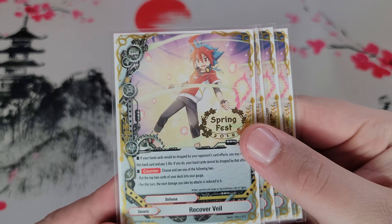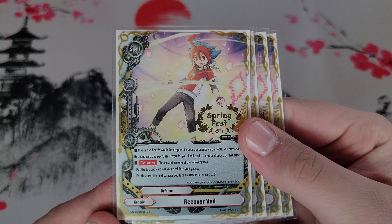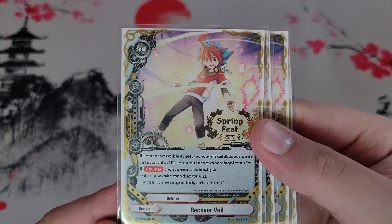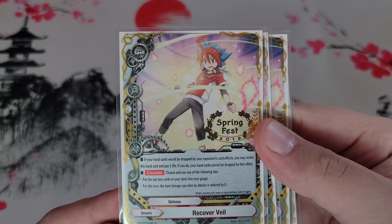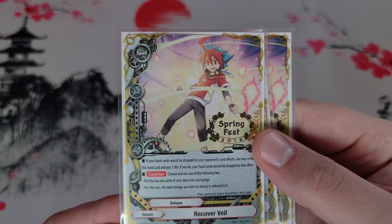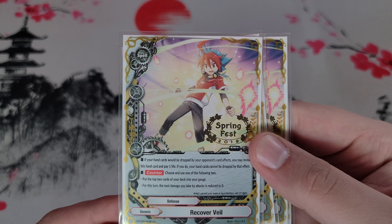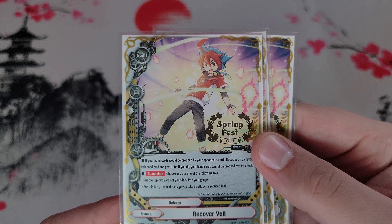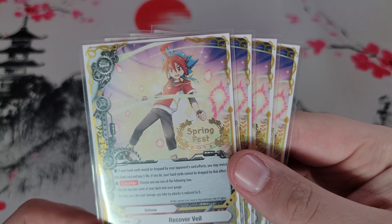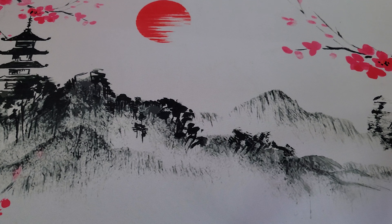Next we have a couple generic spells. Recover Veil: if any card from your hand would be forced to be dropped by your opponent, you can pay a life and show the card to your opponent to keep it. At counter speed it has two abilities: you can just gain two gauge — another way to gain gauge since Skull Warriors need it — or if you're being swung at, you can reduce the damage to zero, basically an attack null. It's a pretty flexible card; I use it about 50/50 between the gauge gain and the attack null.